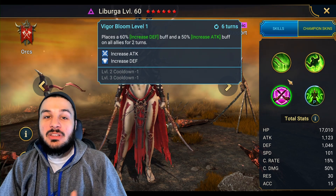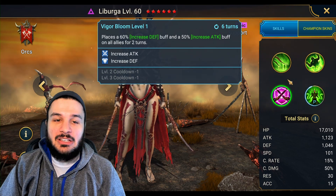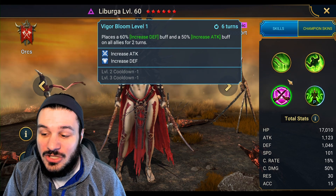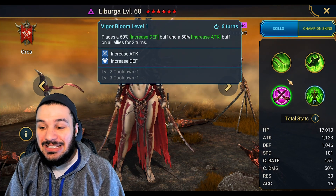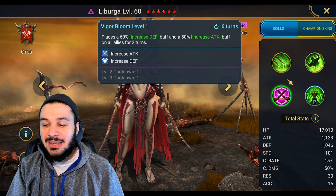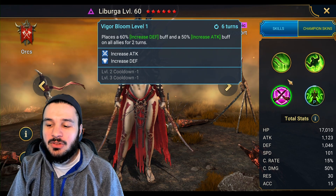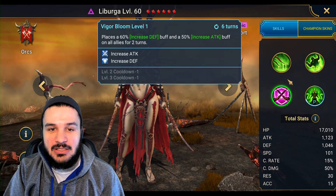We also have two buffs — and why are two buffs good? You already guessed it: the most common wave clear champion in the game is Seer, for those looking to get quick runs in the new Dragon dungeon. On top of that, her stats are pretty solid: 17,000 health — not the best but probably just below average — 1,046 defense, respectable 101 speed, and depending on your team setup you may or may not want speed on this champion. Attack won't matter at all.